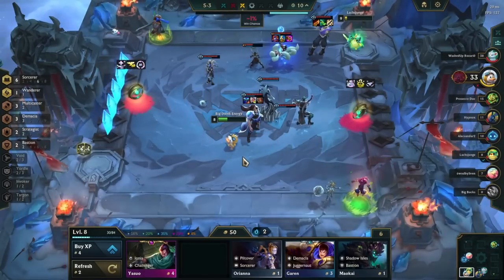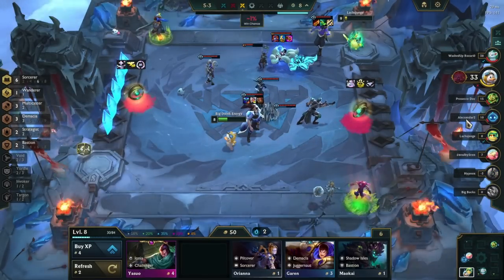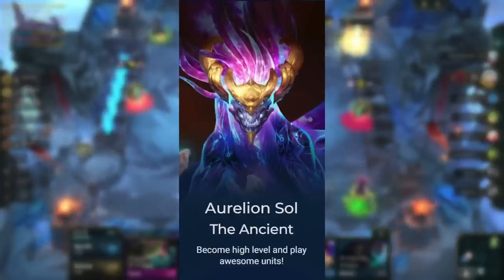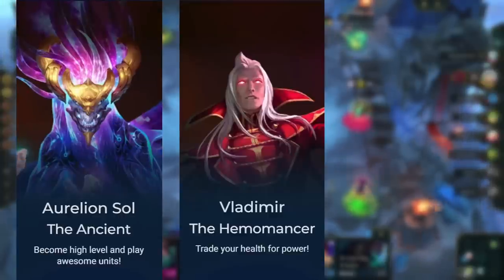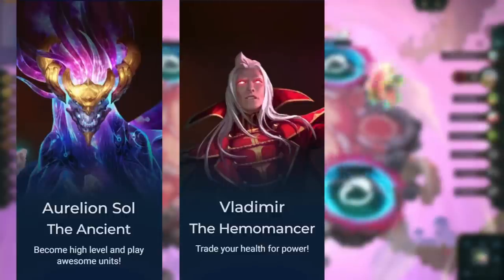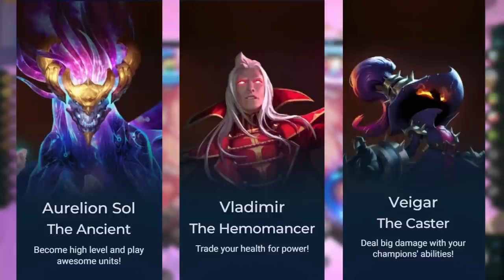With this comp, we ideally want to get to level 8 so we can fit in our entire board. That's not something we can do every game, so running Aesol as our legend is huge to help us get there faster. If not, running Vladimir as our legend also works, as the Transfusion augment is great if you've been taking a lot of damage while saving for level 8. Vigor is also a decent option, but it's a bit awkward to run as you won't always get great openers for AP comps.